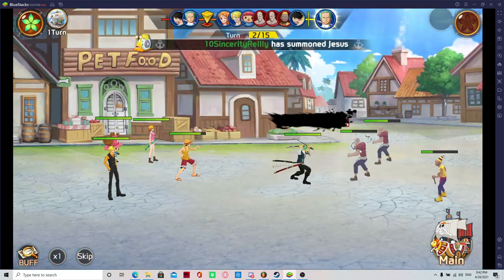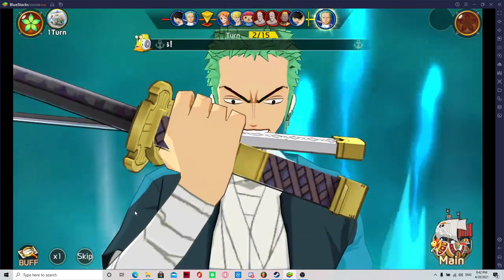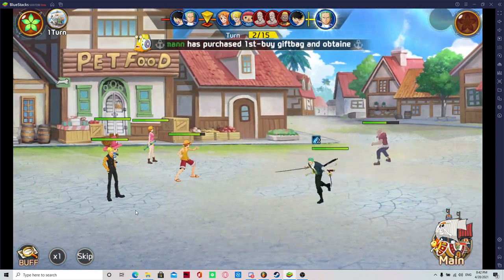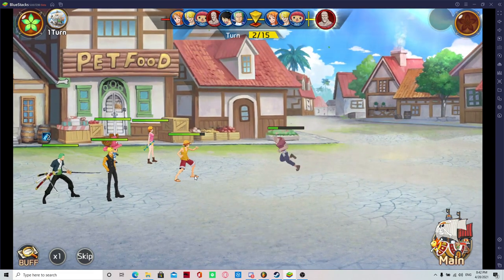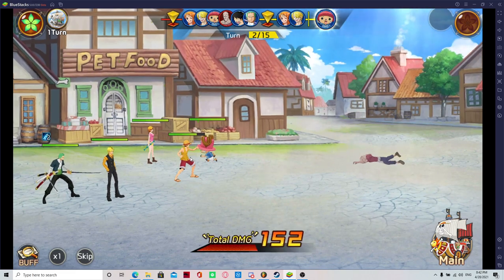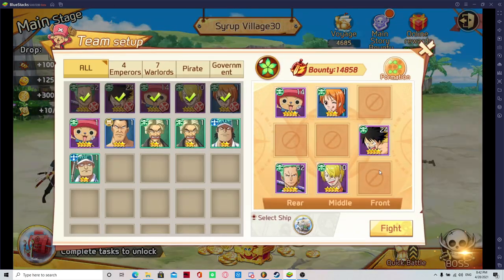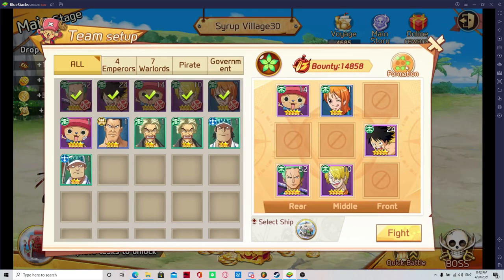Also, formation doesn't determine the order of attack — just for you guys to know. So I can have Zoro up front here and he's still going to attack based on speed. Speed is what makes characters go first. Just for you guys wondering why I don't put Zoro up front — formation placement for targeting doesn't really matter that much for attack order.